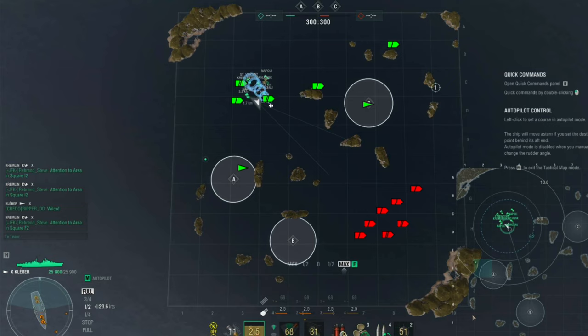The other side we had our Kremlin, a heavy battleship doing overwatch able to cover both Alpha and Bravo. We had another ship — I believe a St. Vincent — move down to support our destroyer and cruiser if needed. This is the basic initial push to guard against whatever push comes our way.